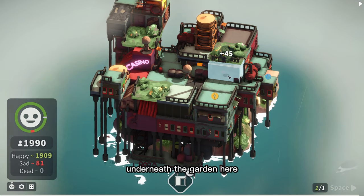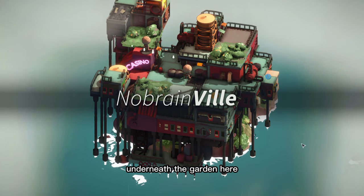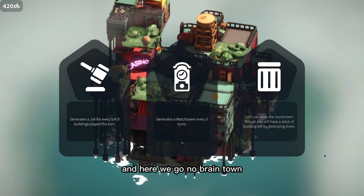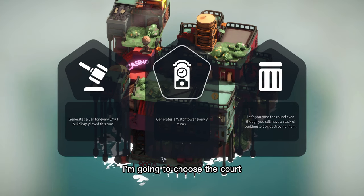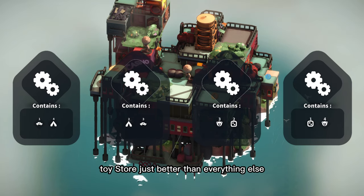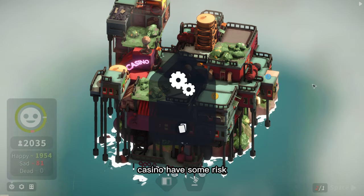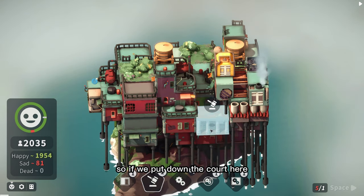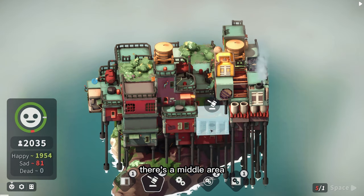We should put this underneath the garden. Here we go - No Brain Town! A few options here: I'm going to choose the court. The court will generate gel, toy store is just better than everything else, casino has some risk - so let's pick the court.